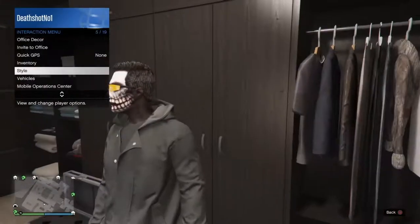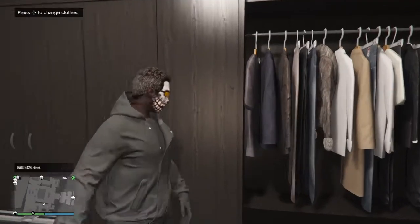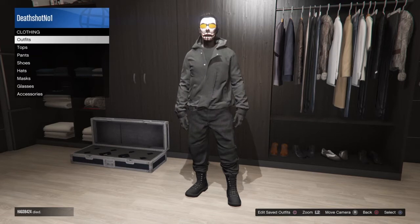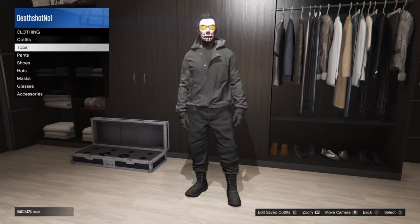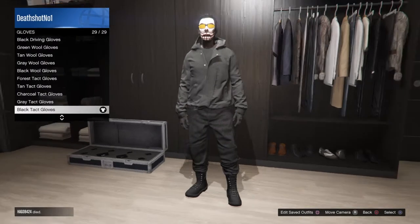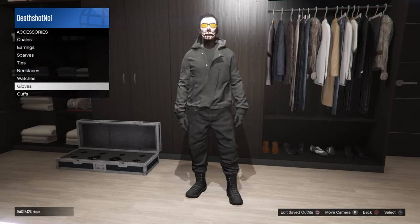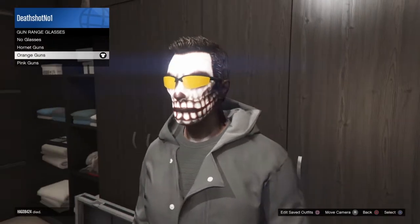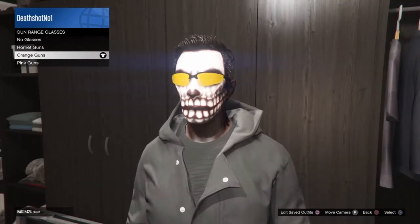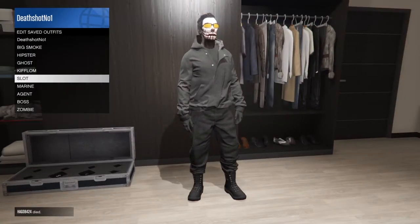By the way, you can actually have the hoodie up if you want, but the real Ghost from Call of Duty hasn't got the hoodie up, so I'm not gonna show it in the tutorial — but you can do that. Next, go to accessories and go to gloves. Buy the black tact gloves. Then go to glasses and put on the orange gun range glasses. Save it on any slot you want.